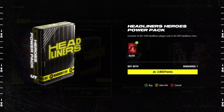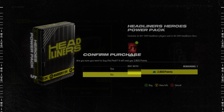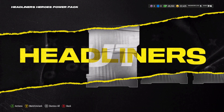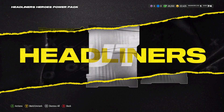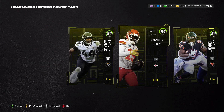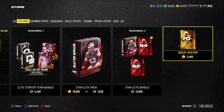Headliners hero power pack — we're going to open this right here. This contains 2 84-plus headliner players and 1 84 overall headliners hero. Here are the odds — you are probably getting all 84s. Is this worth it? Probably not. The Henry one was a super lucky pull. Maybe we'll get super lucky here, but I doubt it. Come on, give us an 87! No... not bad. Not bad. Again, you can put these into sets — not a terrible idea.